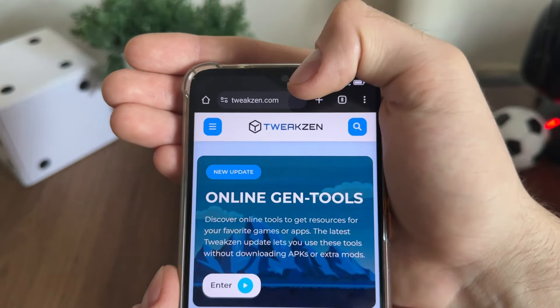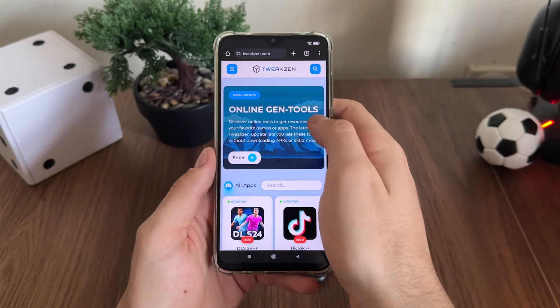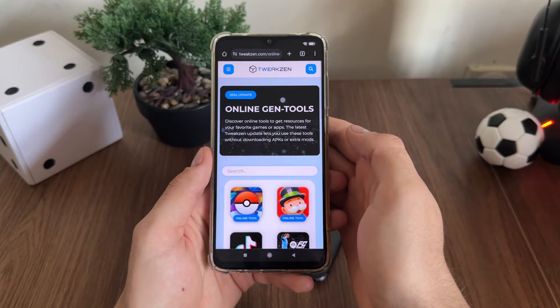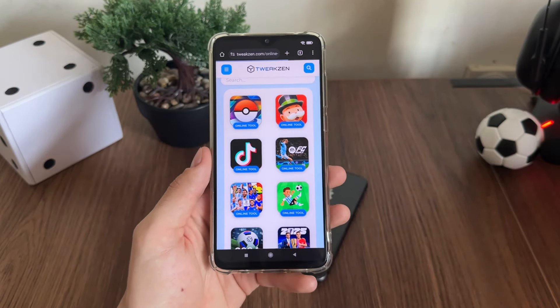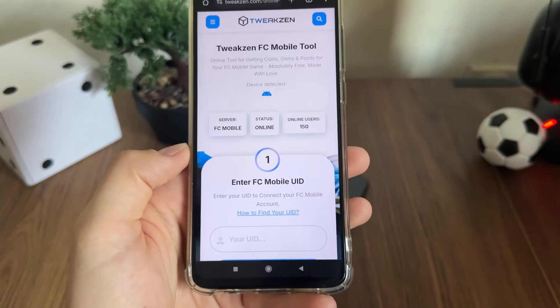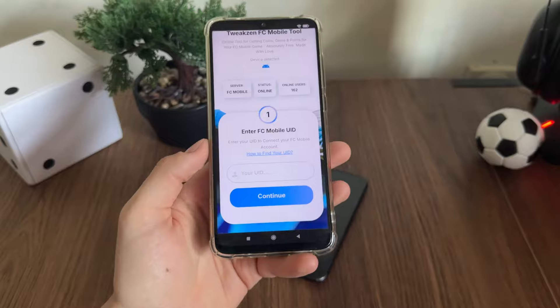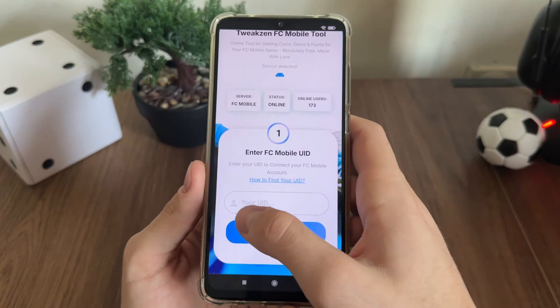Then let's go to Google or any browser you have, and navigate to this website — it's called twixen.com. You will find it easily, and then under online gen tools you will find 'Enter' — click there. We will find FC Mobile, click there, and it's the official FC Mobile tool for generating your resources. If you don't know, we will need our UID.